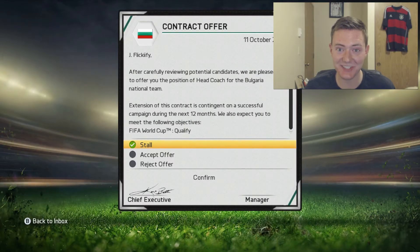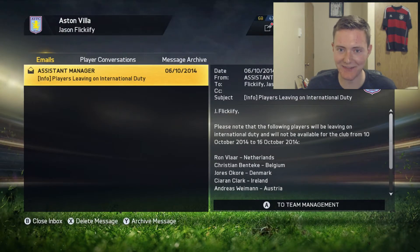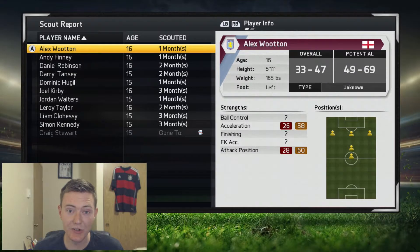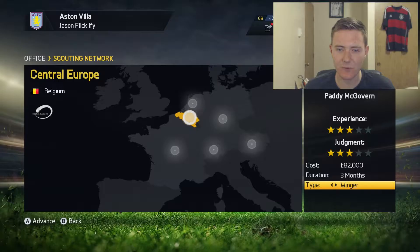We get our first international management offer from Bulgaria - I'm gonna reject this one for right now, I don't think they're quite the right fit for us. We get a load of players in this month's scouting report, however none of them really seem to be up to my standards. We're gonna be sending the scout to Belgium - hopefully we can find another Belgian to add to the team to go alongside Christian Benteke.